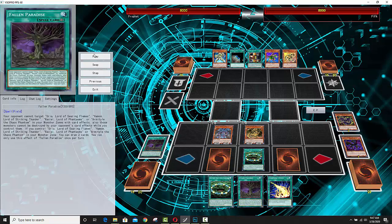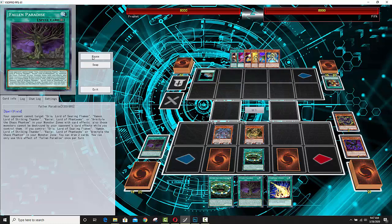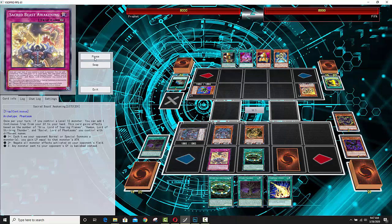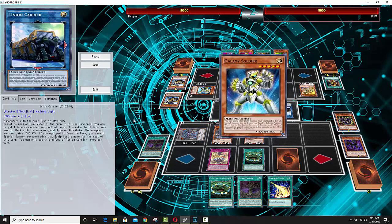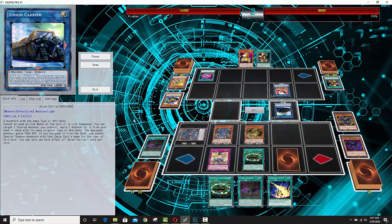He had it, plus he was able to search it, so it worked out perfectly. His opponent is playing ABC, and he's going to find out the hard way that you can't do much when your opponent has Sacred Beast Awakening plus two big Sacred Beast monsters. Anytime your opponent tries to activate those important monster effects — like Union Carrier — they're just not going to work, and it gets progressively worse while your opponent also gains life points.